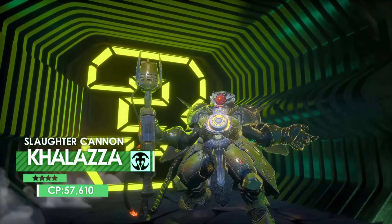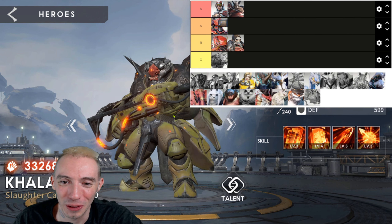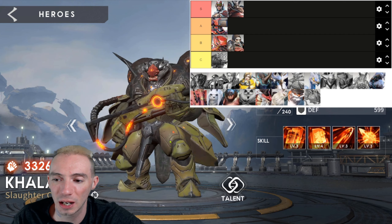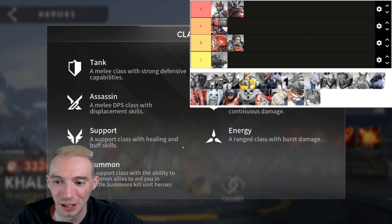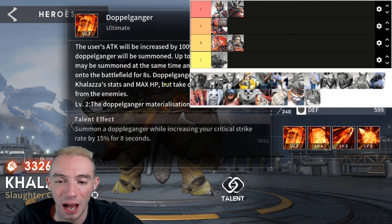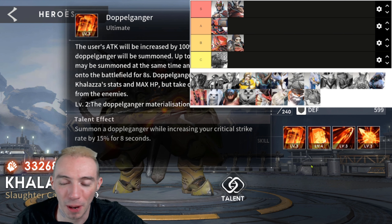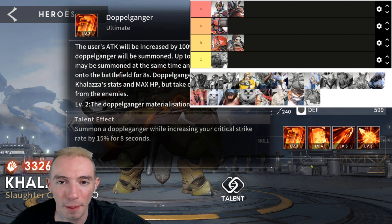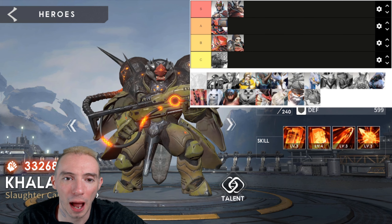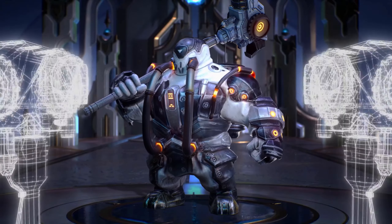Moving along, next we have Kalaza — I think that's how you say it. Such a badass-looking hero, one of my favorite character designs in the game. He's a doppelganger hunter class, and his ultimate ability replicates duplicates of himself. If you keep him in the back line just doing duplicates, you could potentially have a bunch of him just doing automatic damage back there — it's so good. I wouldn't put him in S, but I'm putting him in A because he's definitely above average.